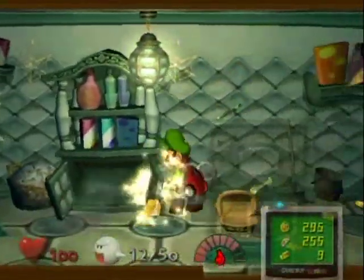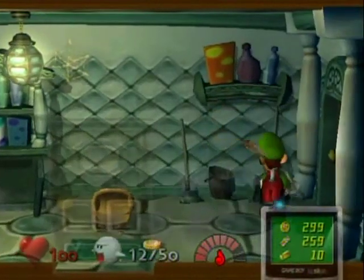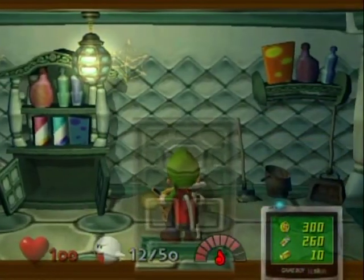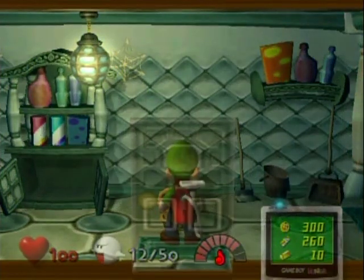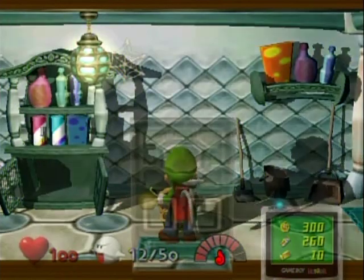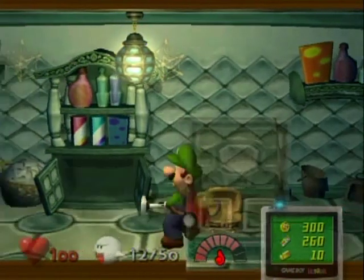Did you ever notice that when you open up a treasure chest it looks like you're humping it? It just looks like — oh yeah! I'm going to put this in the keyhole! Yeah, you get the idea.